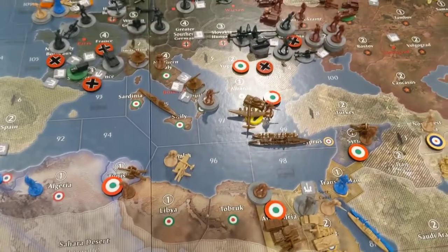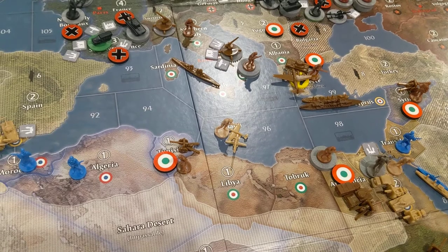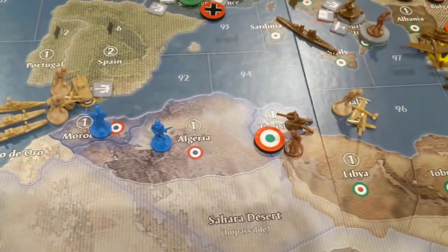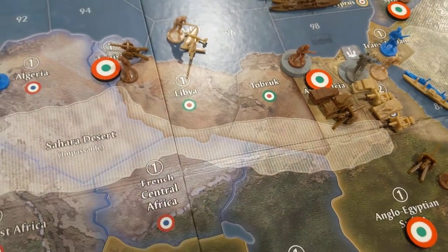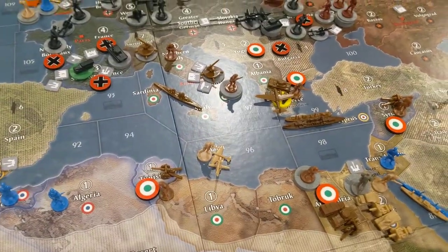Italians picked up five bucks versus where they were last turn: two for Greece, one for Syria, one for Tunisia, one for Anglo-Egypt-Sudan. And they also picked up Alexandria. I'll have to check to make sure Italy's income is correct — maybe need to be on 17. Let me do my non-combats and I'll be back.